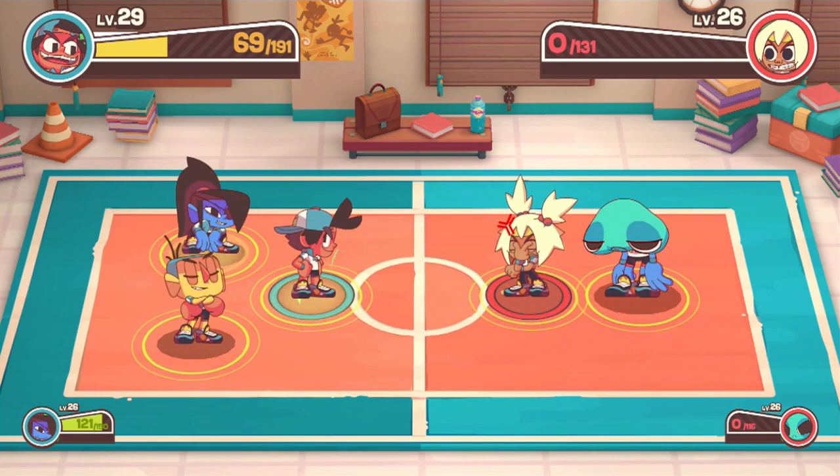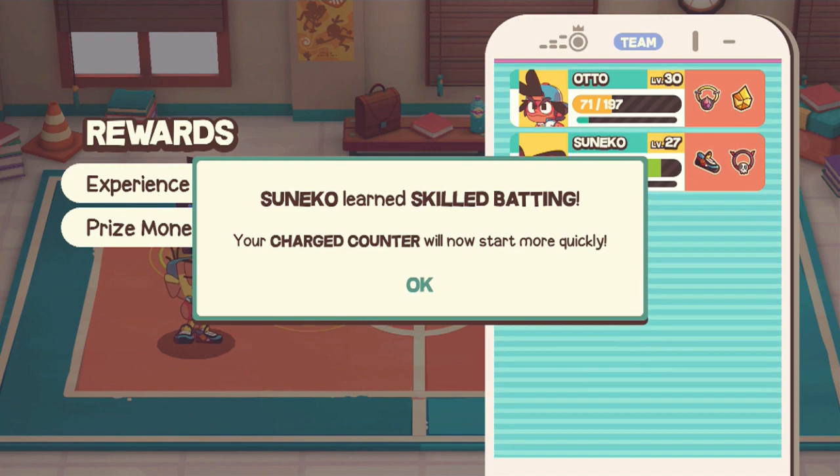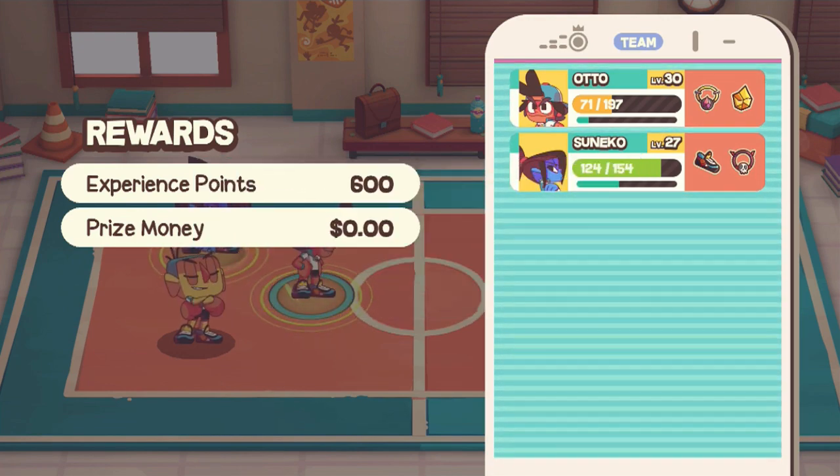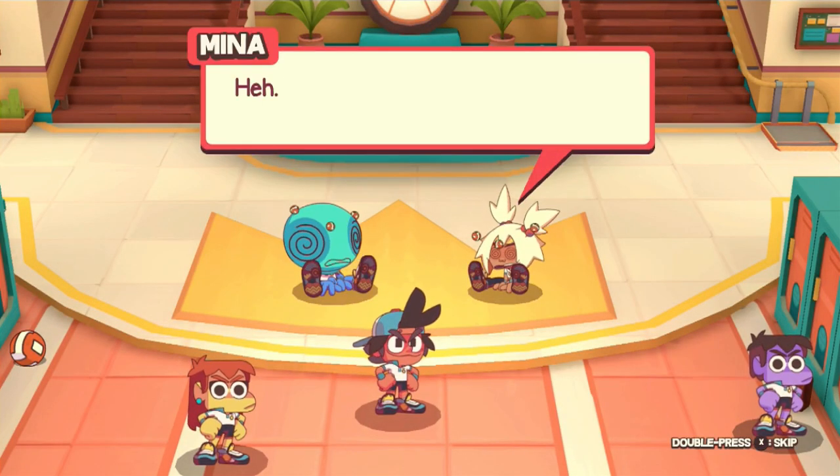But this guy's still useless. Freaking Nino over here. 600. Level 30 now. Your charge counter will now start more quickly. Cool. Nice, Auto.